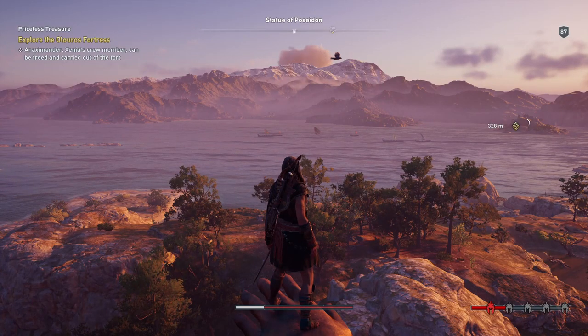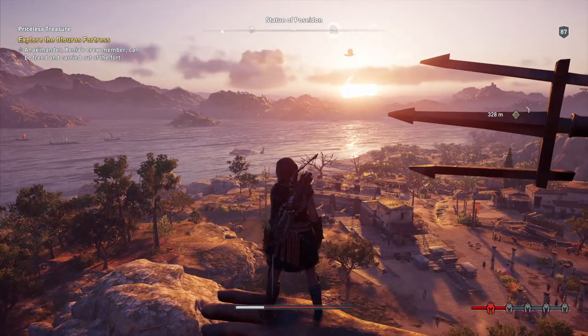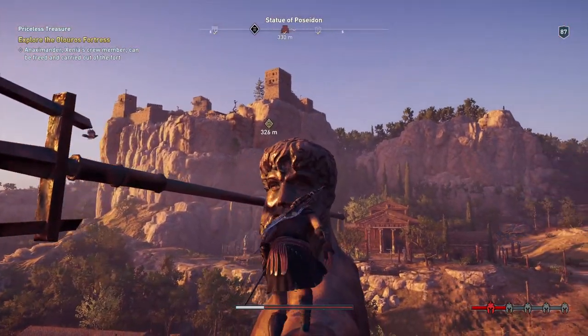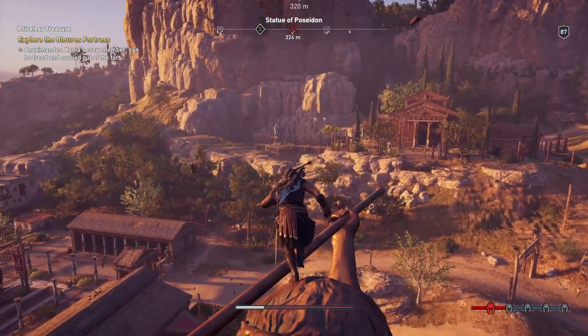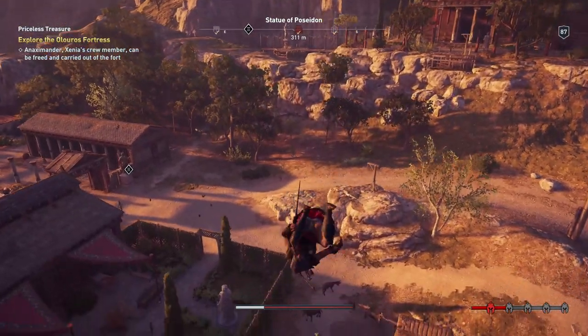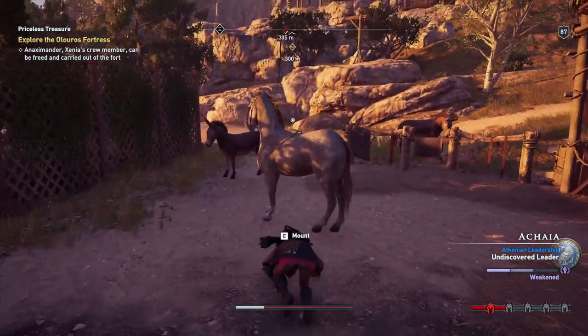Hello everyone, this is Sears Trivia. Welcome back to another episode of our Assassin's Creed Odyssey Let's Play. We're back in Ikea, next to the Statue of Poseidon again, the bronze one. We have to scale that mountain again to get to the fort, where Zinnia apparently has a couple of lieutenants captured, lost a coffer, and we're here to get it back for her.